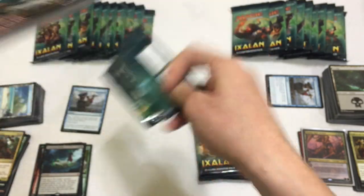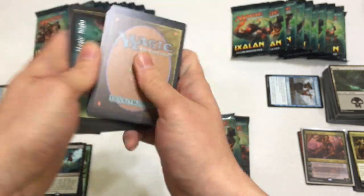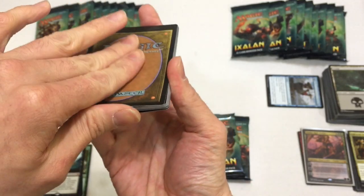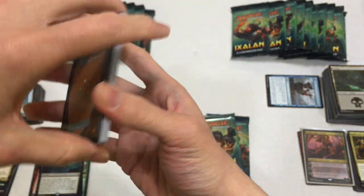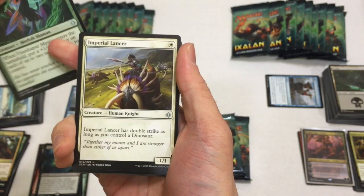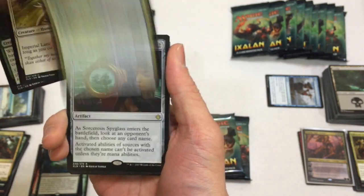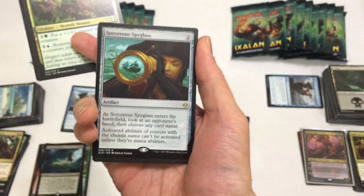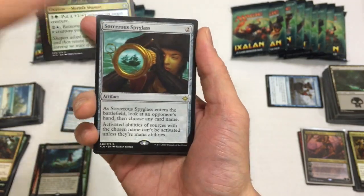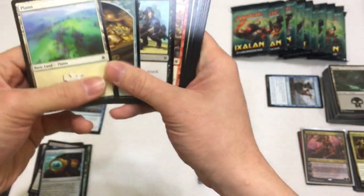Last three packs of this fat pack - we're going to get something like a banger. We're definitely going to get a foil in this or something. Next pack: Vine Shaper Mystic, Imperial Lancer, Shapers of Nature, and we have a Sorcerer's Spyglass - nice. We'll put that here with the uncommons.